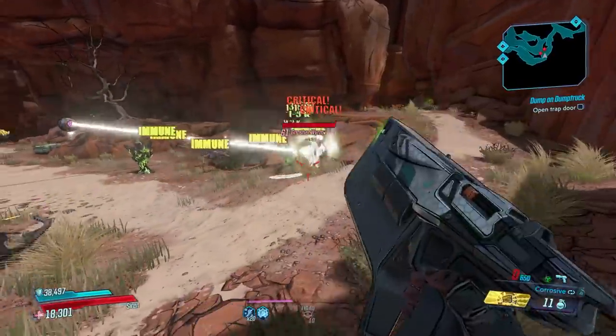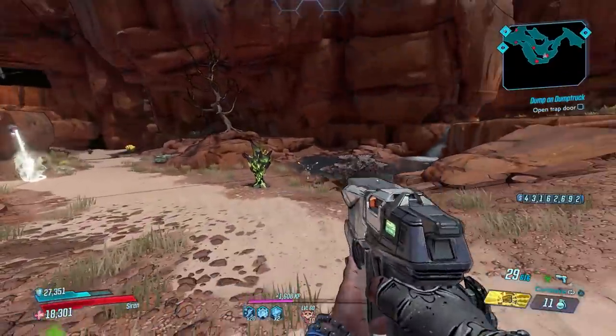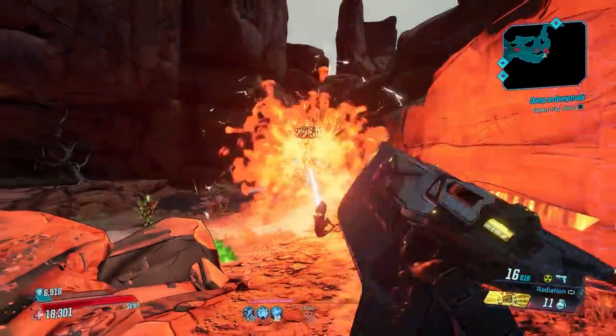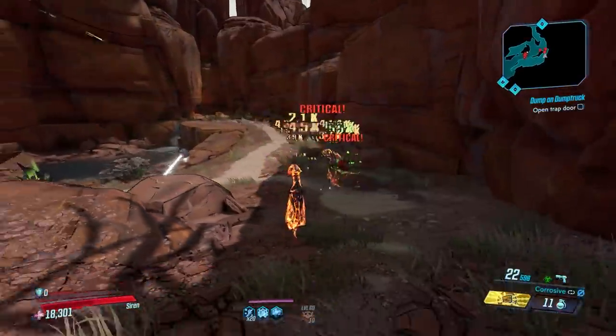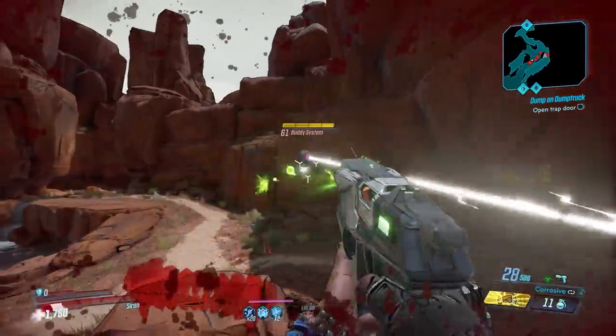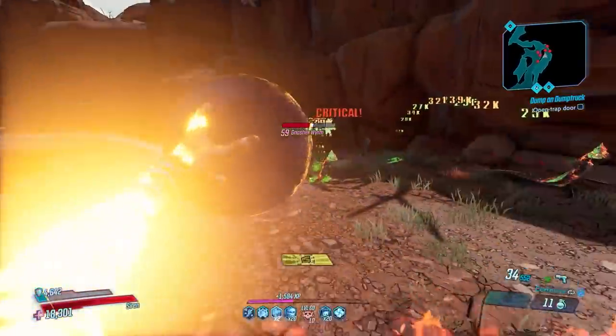Here's what the Beacon does: when you reload it, it produces a nova in whatever element you have equipped at the time. As you can see we have corrosive and radiation — if I shoot and reload I get a radiation nova. If I switch to corrosive and reload, I get a corrosive nova. The nova itself is not really the main feature I want to focus on though.